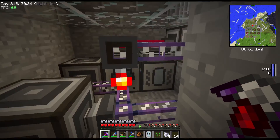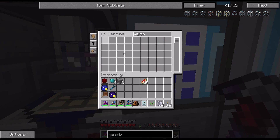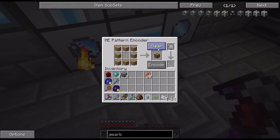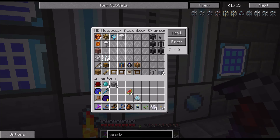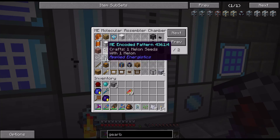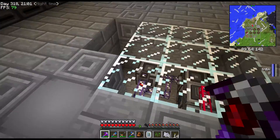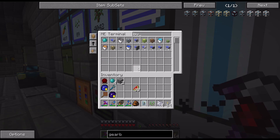Craft fertilizer melon. Let's get the melons here - one melon makes one seed. So if I put that into my crafting system, just put it there.